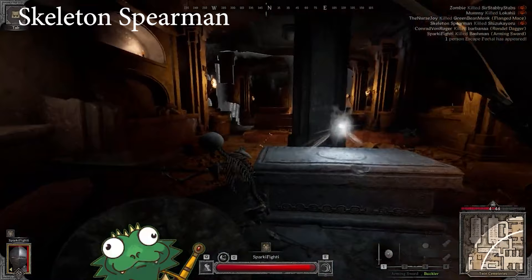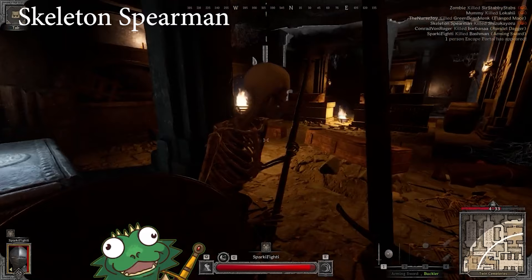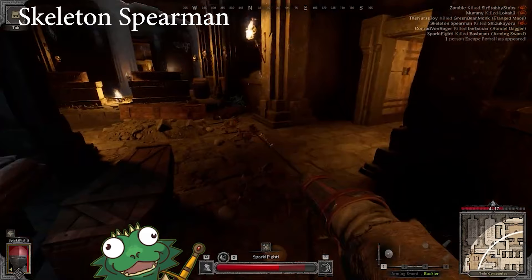Swap back to the sword now that it's a one-on-one. The spear skeletons are actually some of the harder skeletons, but their stab you can always sidestep. They have another swing — a horizontal swing — that you can duck, and you can sidestep that one as well. I was trying to get him to do the horizontal swing, but he did the overhead. Anyways, I'm not that great at finding spear skeletons — I'm still learning.